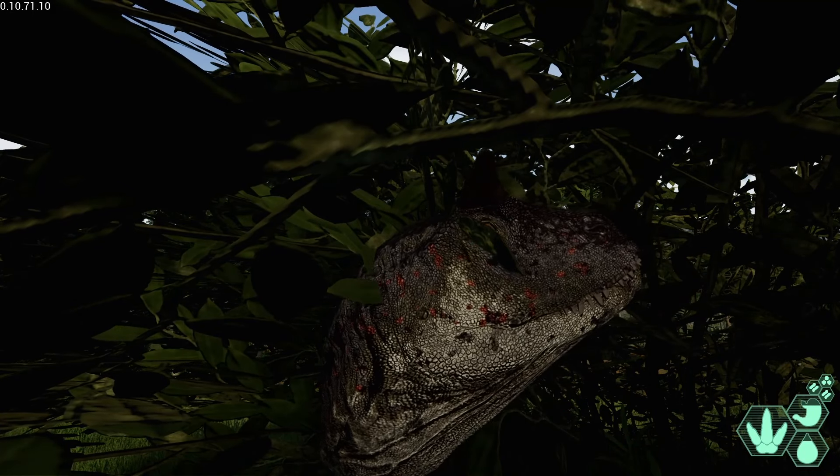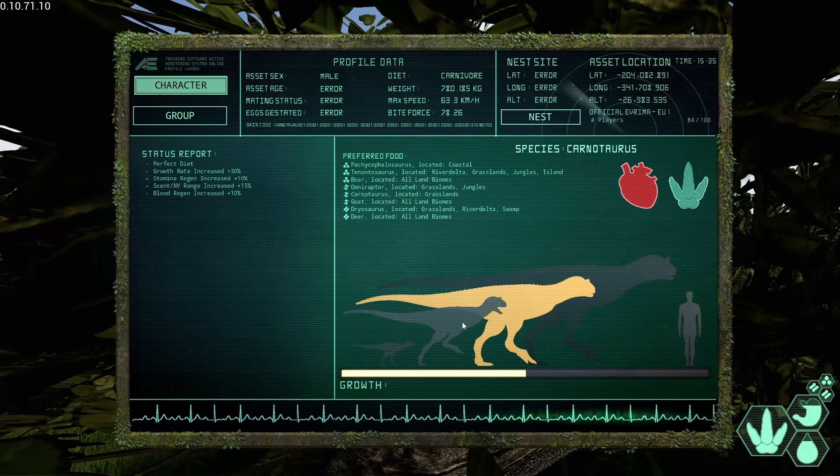Moving over to the UI: in the top right, that heart is your health. In the top left is your status report — you can see your current buffs and whether you have a debuff. In the bottom right, you can see your food and water bar, and the footprint icon is your stamina bar. The three hexagons above it show your current diet. Also in the top centre of your screen, you can see your weight.